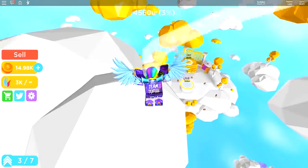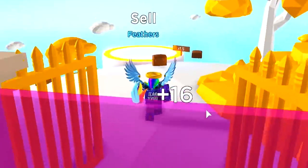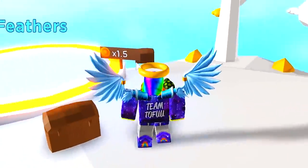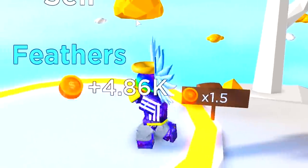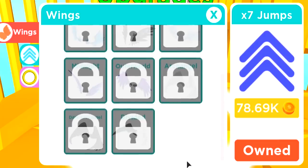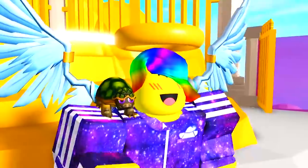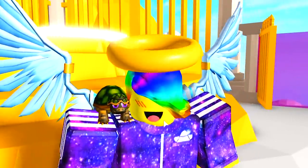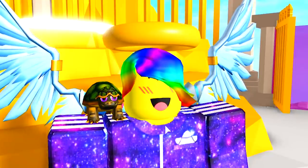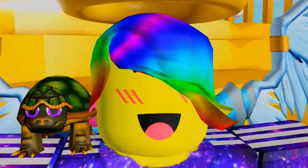Oh my god, there's a new store here. You enter through here and you can sell your feathers for a 1.5 times boost. I just got a ton of awards for doing that. There is an entirely new wing shop in here — I see one that says outer world, one that says dark archangel. These things are too much. We have made it to heaven, but yet there is still more to go through. Do we come back to Wing Simulator to go higher than ever before? Let me know down in the comments. I'll see you tomorrow for another video.